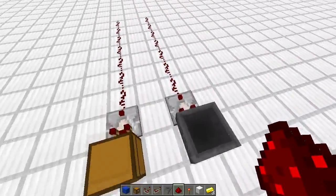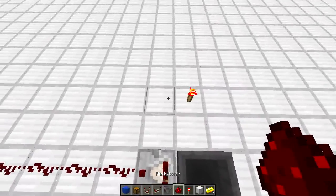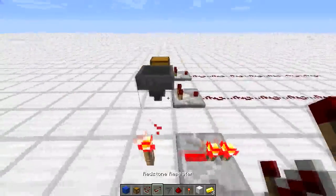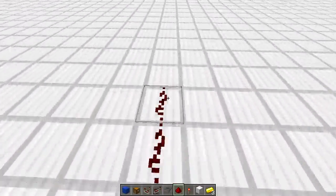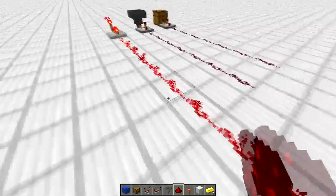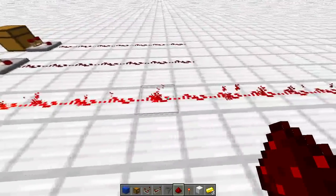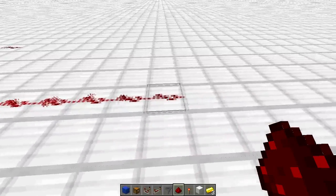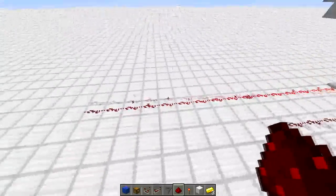Redstone calculates this because a full-strength redstone source will travel sixteen blocks — well, fifteen signal strength on full power. The way these comparators output the fullness of the chest is by sixteenths. If it's zero sixteenths full there'll be no output; if it's one sixteenth there'll be one output; and if there's six sixteenths then there'll be full output up to there. And it actually rounds up.